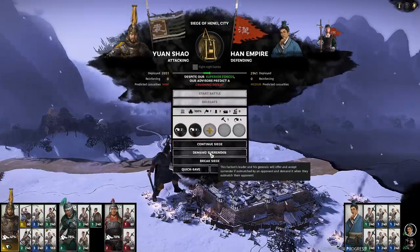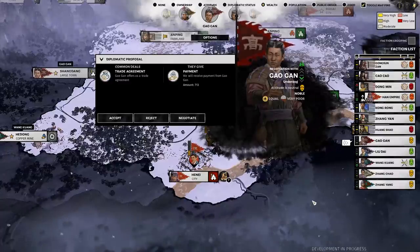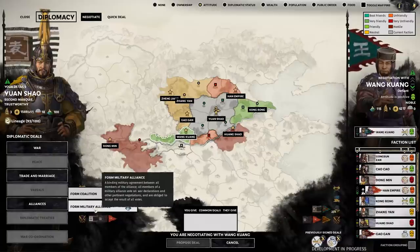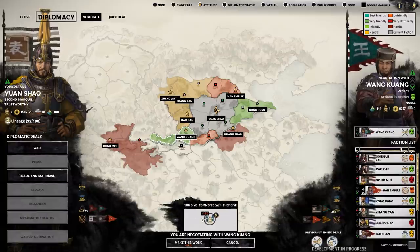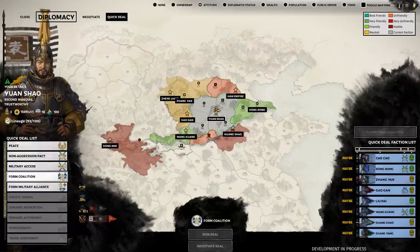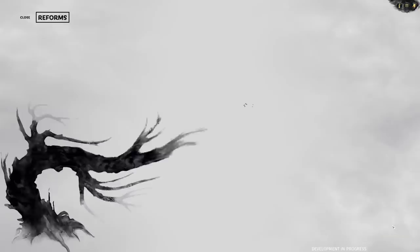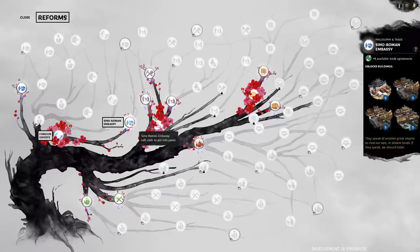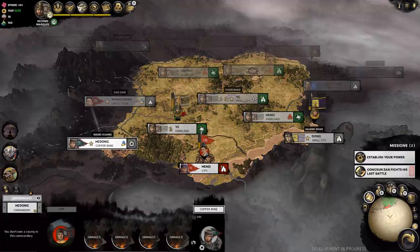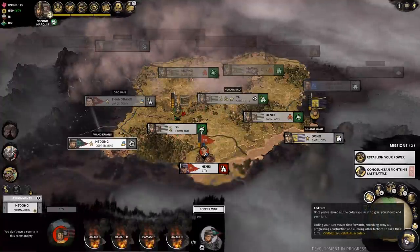Moving in towards Henei - sorry about butchering all these pronunciations. We have a new trade agreement coming through - I'm glad I took the reforms necessary for more trade agreements because that is quick and easy money and it improves relations. I start exploring some options - Wang Kuang and I have been getting along pretty well, so I take a look at building some longer-term relations, but they want crazy requests including land. It's maybes across the board for forming coalitions or military alliances, so I guess I'm not strong enough to be a desirable ally just yet. I take a look at the Sino-Roman embassy reform - that'll give us another available trade agreement, more money coming in on a turn-by-turn basis.